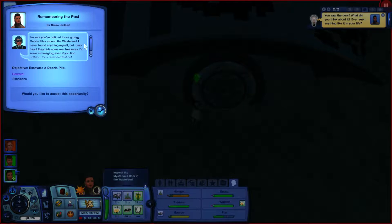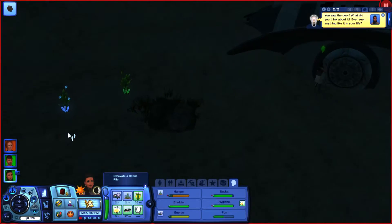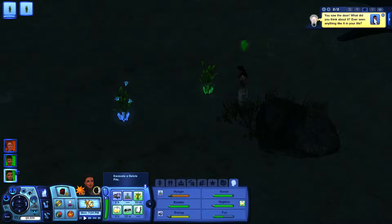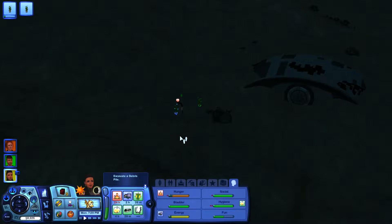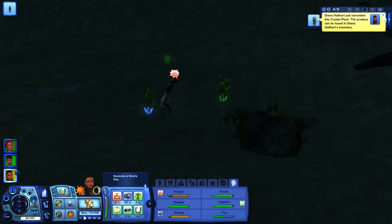There are grungy debris piles around the wasteland — rumor has it they hide real treasures. Rummage through them even if you find nothing, as it's a reminder not everything in the future is wonderful. Excavate a debris path — is there one nearby? Oh! Let's get this crystal. She inspected the door — ever seen anything like it? It seems she can't open it. Just harvested a crystal plant — the produce can be found around the wasteland.